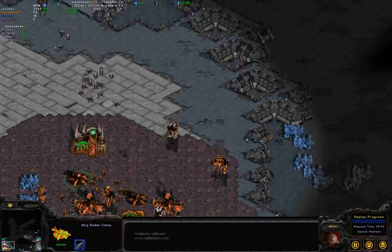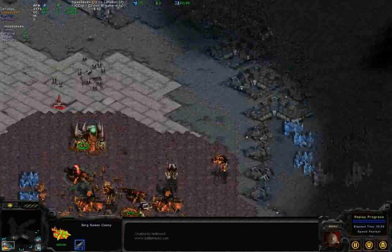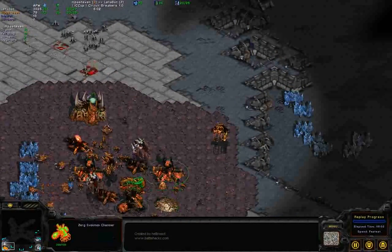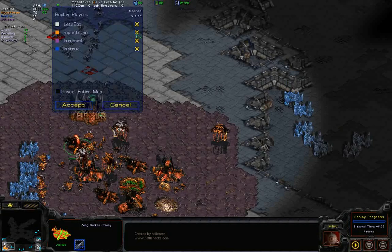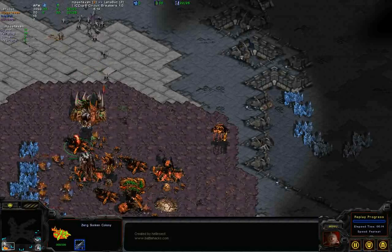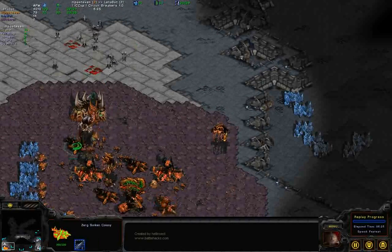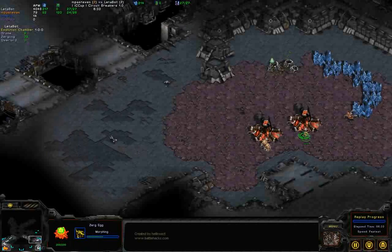A lot of Zerglings are being wasted on this sunken colony. Why is KillerBot running into that sunken? It can obviously see it's there. What's likely happening is that each Zergling checks what's in its range, and the moment it moves into the sunken's range, it sees a lot more than it expected. Because of that, it keeps running back and forth. It doesn't have any object permanence — it forgets the other Zerglings and the other sunken colony.